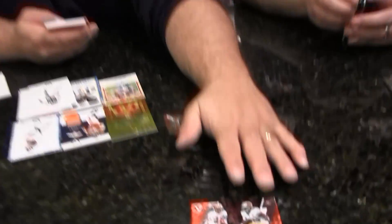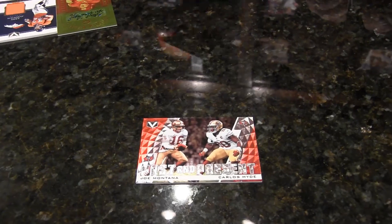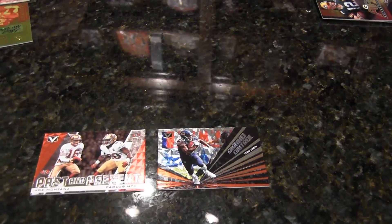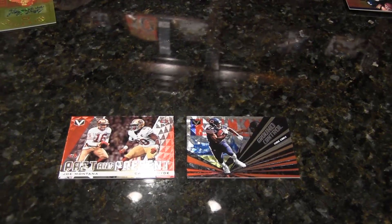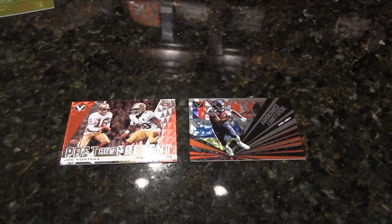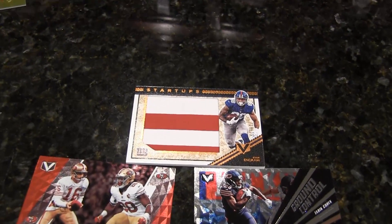Last pack — here we go. Past and Present: Joe Montana and Carlos Hyde. Ground Control Tariq Cohen — definitely had a good year. This is nice, look at that, it almost looks like the flag. Out of 25, Evan Ingram — sick patch card, good patchwork right there. I'm liking that.